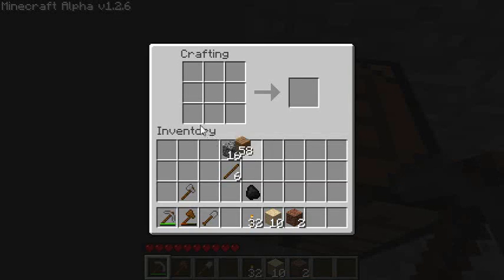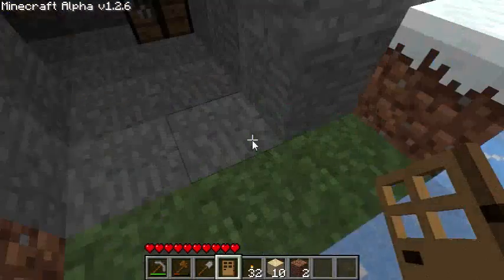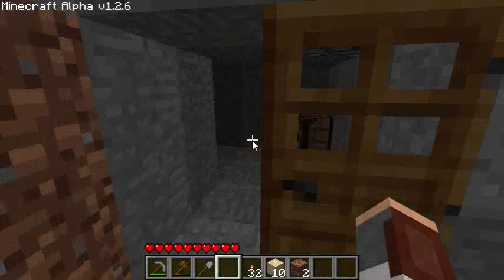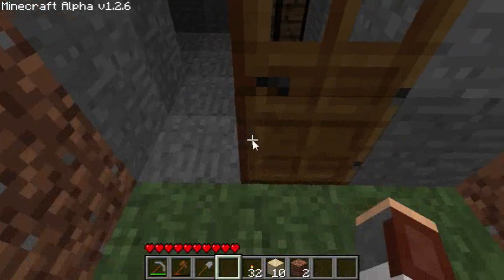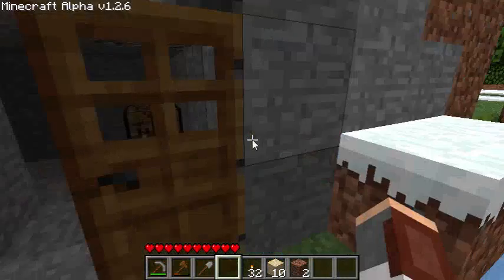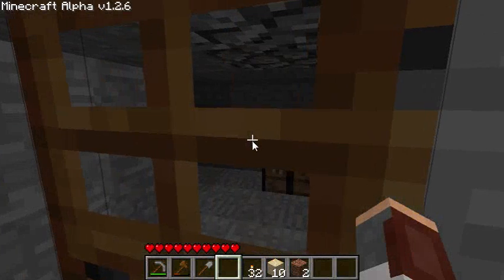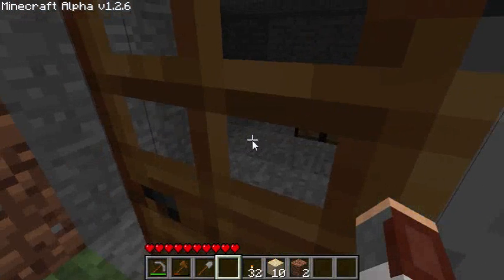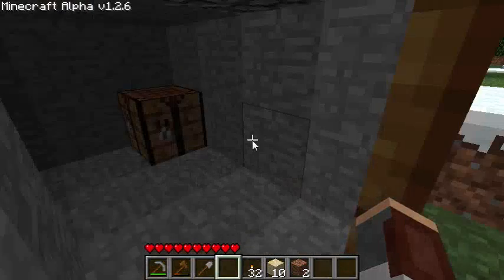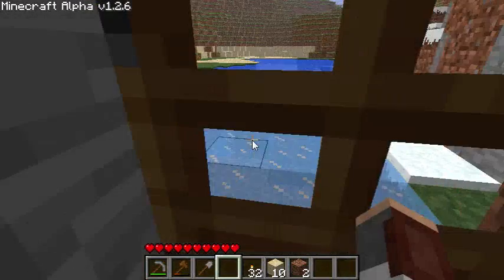One thing you should do is make a way to get in and out of your shelter, which is a door in this game. So just go outside and put it there. The reason you want to go outside and put it down is so that it's on this side of the block instead of over here, because I think that prevents a certain type of monster from shooting arrows through these holes — but I'm not certain. That and also it's more out of the way.